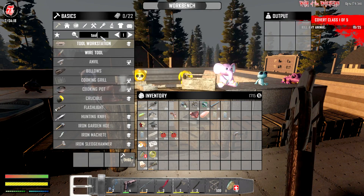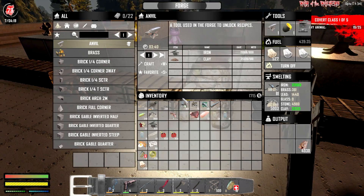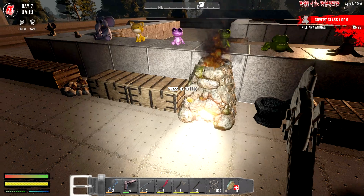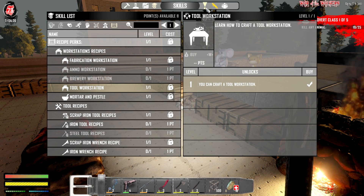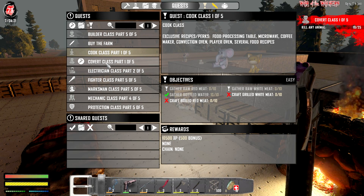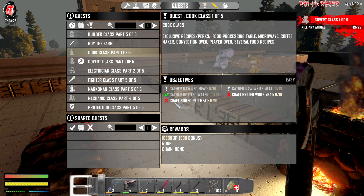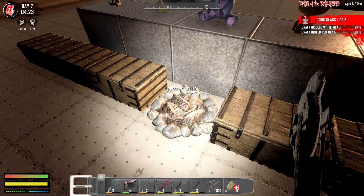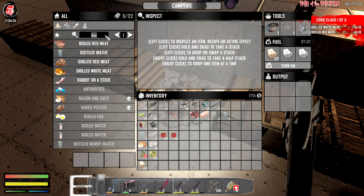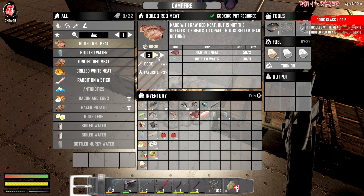The tool station - what am I missing again? Tool station needs an anvil. The anvil is completed - fantastic. We're gonna let this roll. This will take six minutes to complete - insane amount of time. We need some other crafting going too. For a quest - we have a cooking class. I'm still missing a couple animals, six of them, to move ahead. We need to do that very fast. Craft boiled red meat - 10 of those. And grilled white meat - 10 of those.